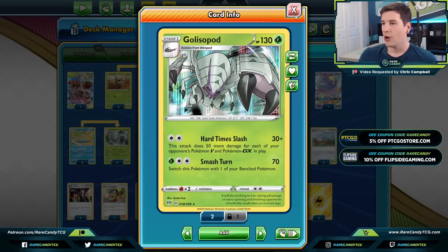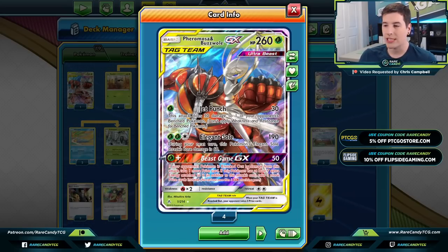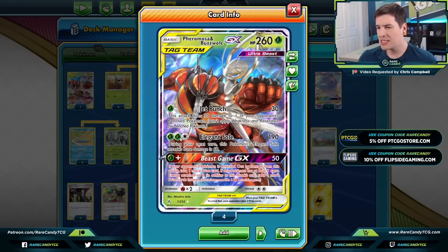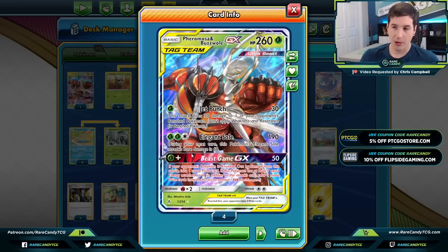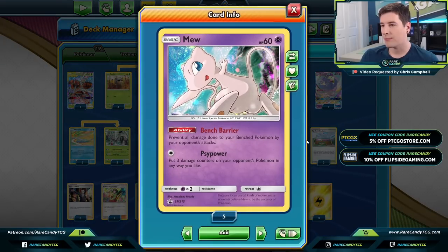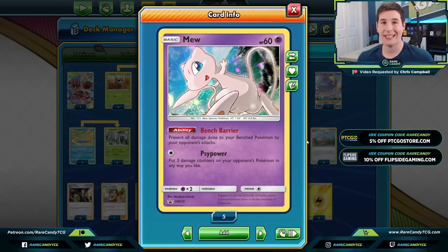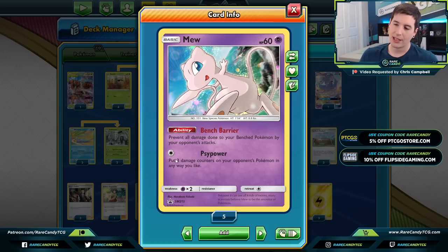Golisopod is definitely a much heavier hitting attack to clean up some knockouts and is usually going to be doing more than Shiftry can — so Golisopod is kind of a backup attacker. We also have Buzzwole for Beast Game GX: if your opponent's Pokémon is knocked out by damage from this attack, you take one more prize card. We also have a copy of Mew — one thing I really like about Mew here is Bench Barrier. Your opponent can't play Boss's Orders to bring up your Dedenne or Oricorio, and they also can't snipe with Cramorant V or Tag Bolt GX.